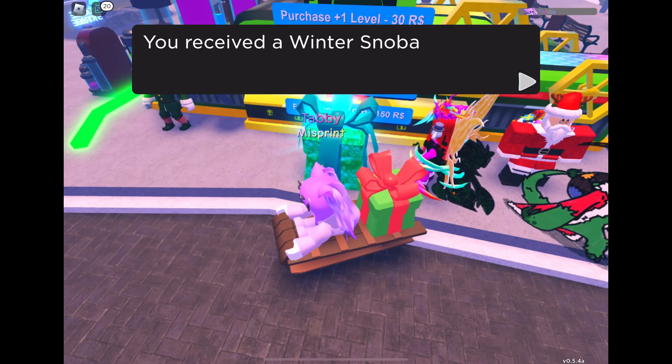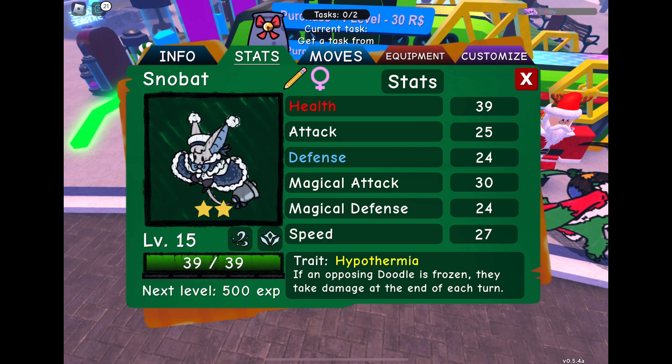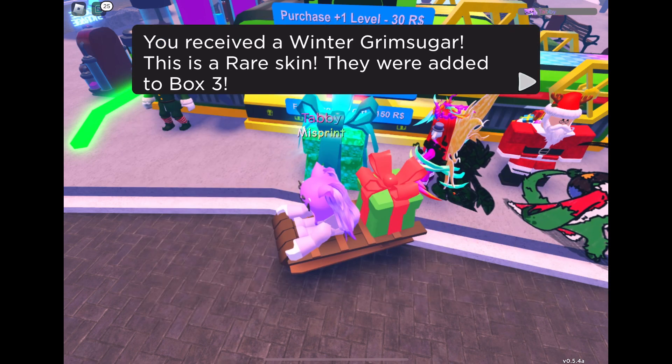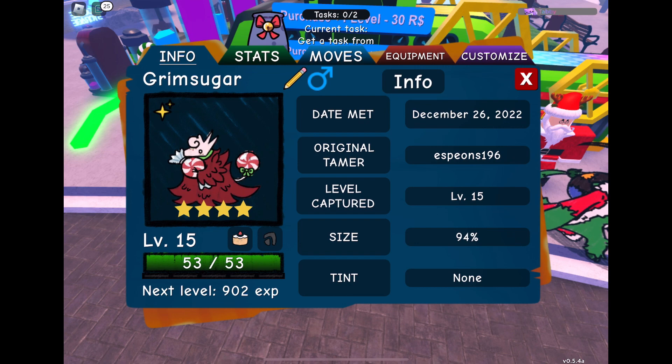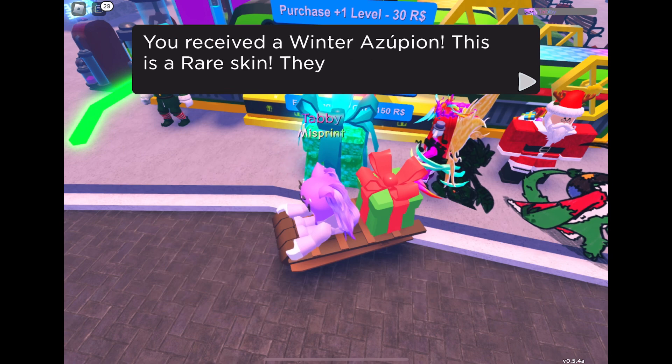I got a mythic — a Winter Snow Bear, two star. Wow. It's such a cool skin though — I like the bell. It's really pretty. Grim sugar — ooh, it's a misprint! It's always cool to get a misprint and it's a pretty skin.